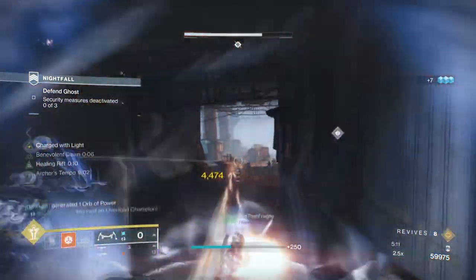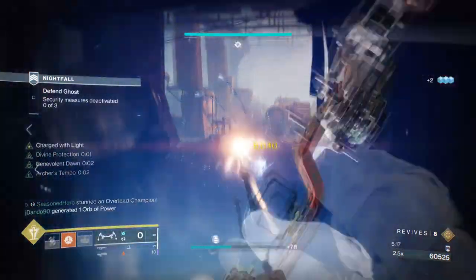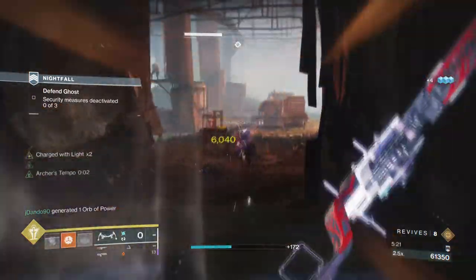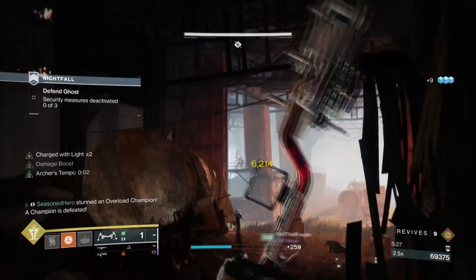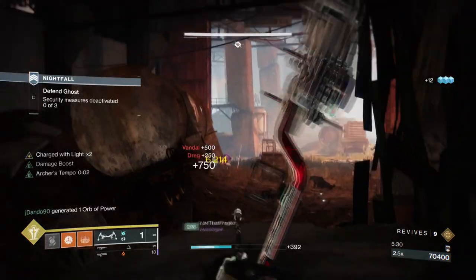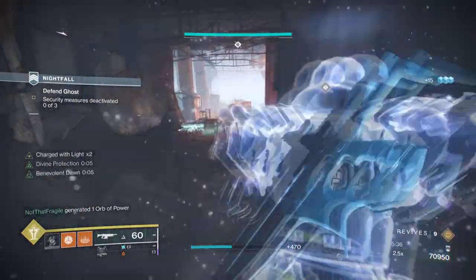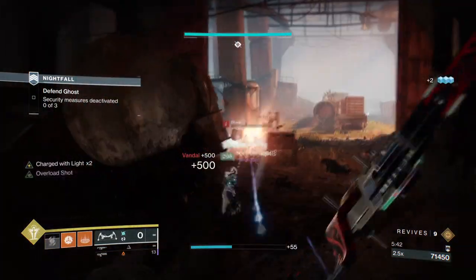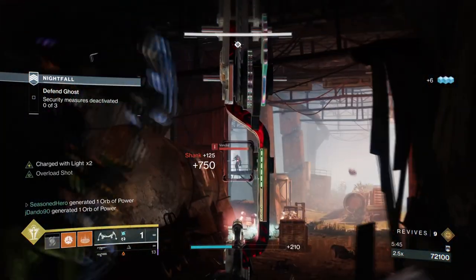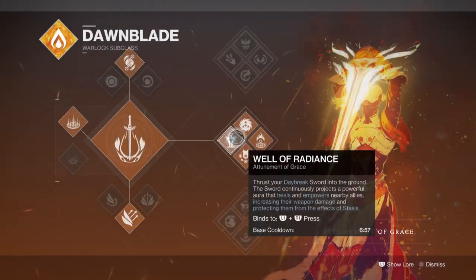For the subclass we'll be using the Tomb of Grace for the Weller Radiance super and its supportive abilities that can also provide extra protection towards the user or when in a team. The focus of the build is to become a jack-of-all-trades setup so that no matter where you are in game you always have a build that can adapt to change. Sometimes you're going to need to opt into switching up your items to play a specific role, and to prepare for that we'll be using the Weller Radiance subclass for its quick and protective nature.